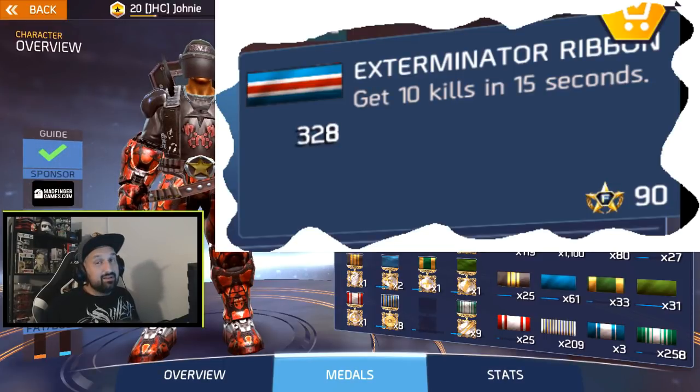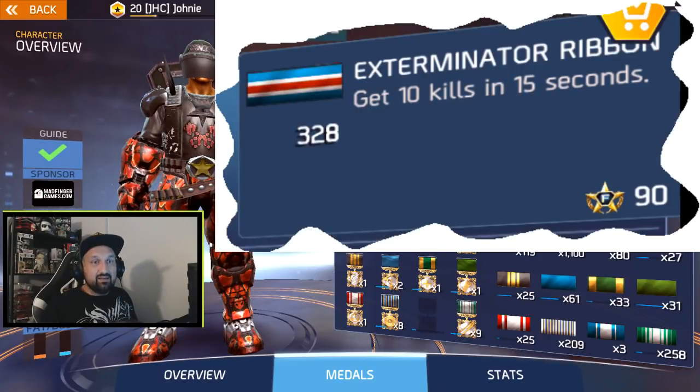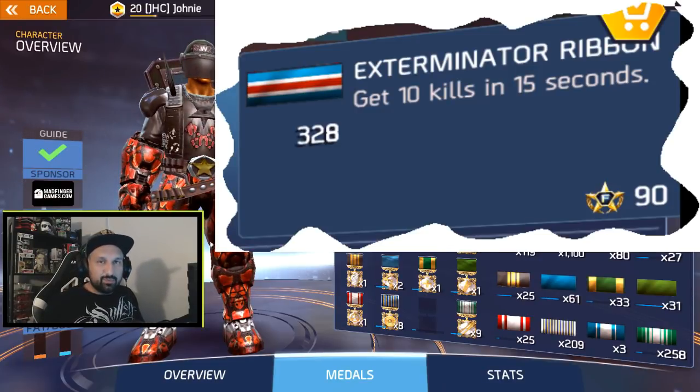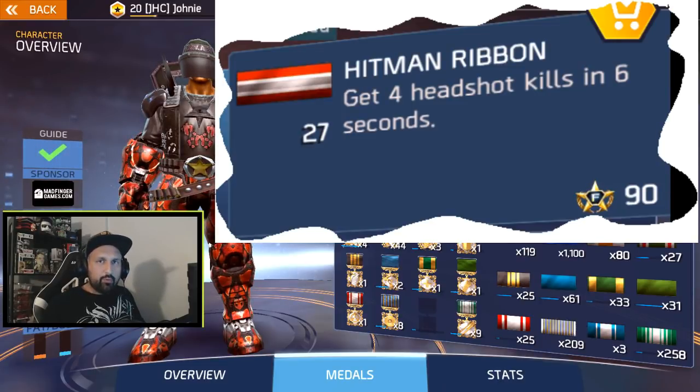The second one is the Exterminator ribbon. That one you probably also got without trying — get 10 kills in 15 seconds. You get that a lot in the arena when you get the spiders in the tight space, also in the laser room when you get the spiders. It will happen sometimes without trying. As you can see, I got 328 of that one, so I got Exterminator a lot in the arena.